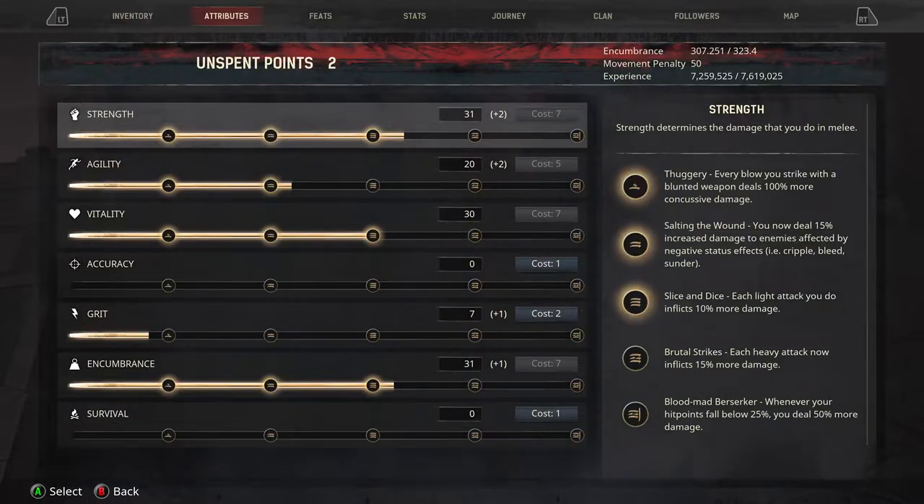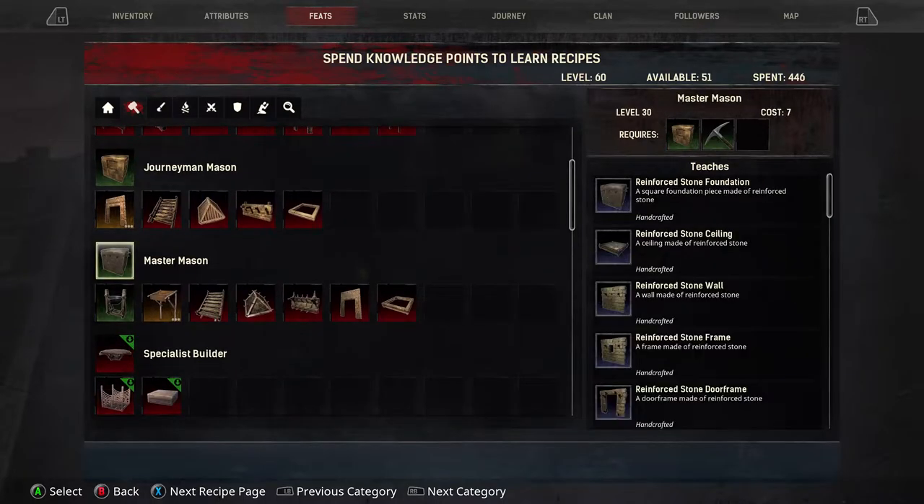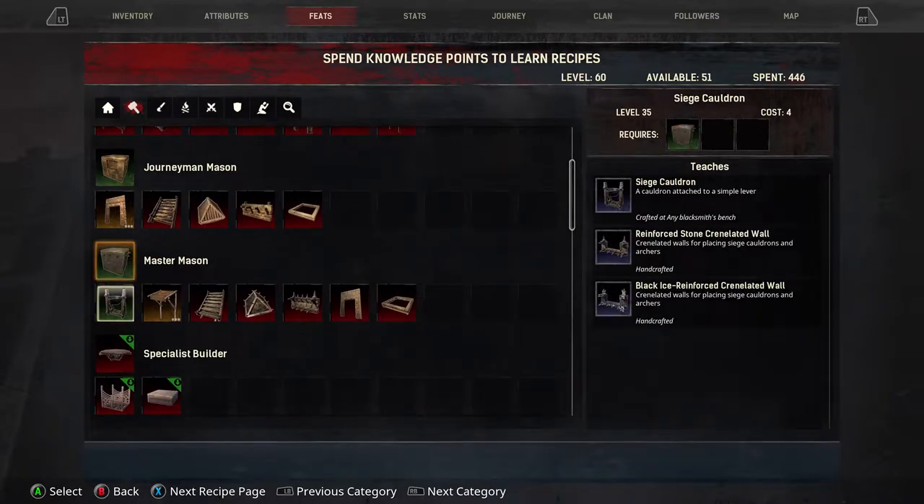First things first, you need to unlock the siege cauldrons. So you go to your hammer, you go down to the master mason, and you unlock your siege cauldron here.